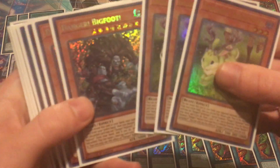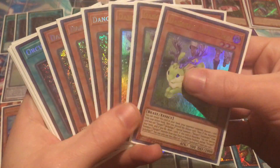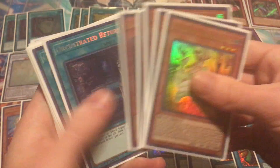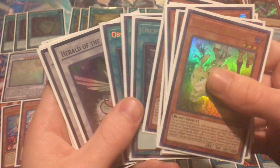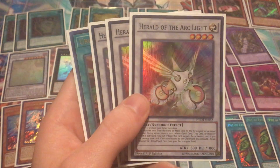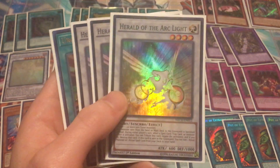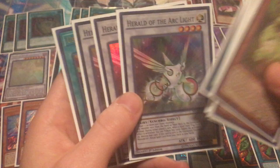Next pile: Danger Jackalopes and Bigfoots — the rest of the Danger core. Jackalopes are like $20 something and Bigfoots are like $15 or so. Some $10 Orchestrated Returns — this has some potential in my opinion — so all playsets there. And then Herald of the Arc Lights. This card's shot up in price pretty decently since Duel Power released, I believe because of Necroz. I think it's about $12 or $13 now for the original.